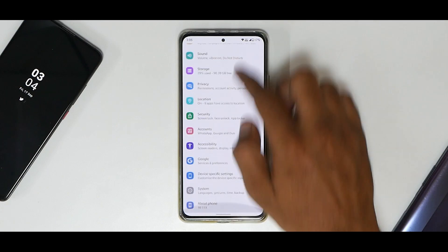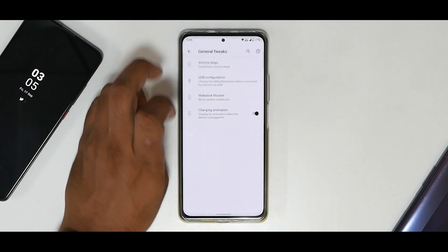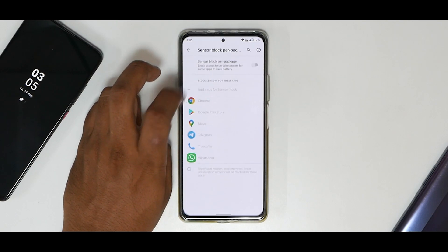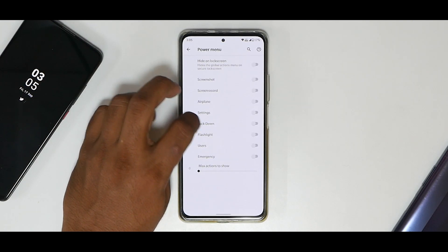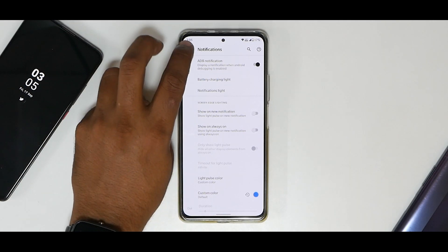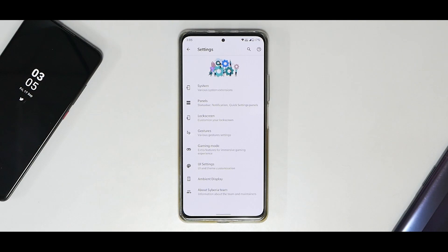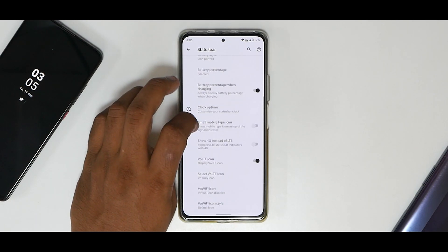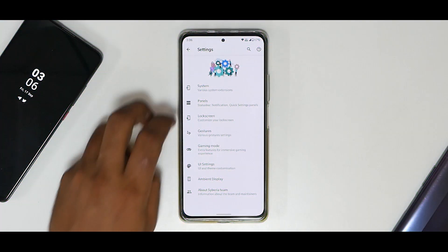Let's talk about the Siberia exclusive features. You have Siberia Settings with moving icons. Under System you have general tweaks — volume steps, USB configuration, wake lock blocker, charging animation, sensor block per package. You have buttons customization including changes to the power menu and notification customization. Under Panels you have status bar customizations, notification customization, and navigation bar settings as well.